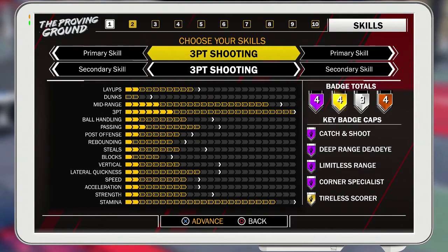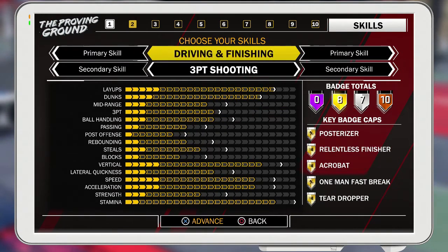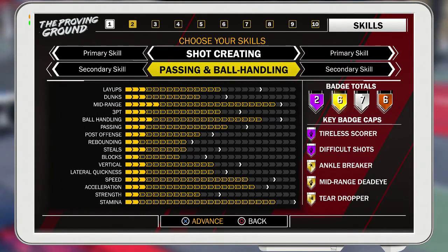If you switch to shot creator and playmaker, you get tireless scorer and difficult shot — where before you got ankle breaker only. With this combo you get 15 Hall of Fame badges and 21 badges total, which is actually pretty good. You do get mid-range on gold, so that's pretty nice.